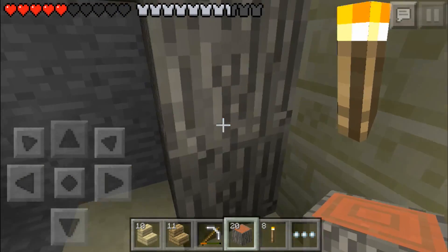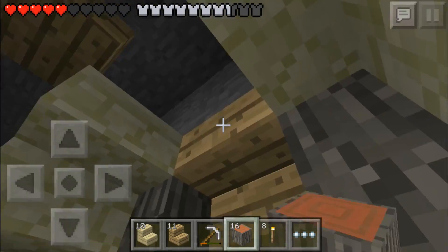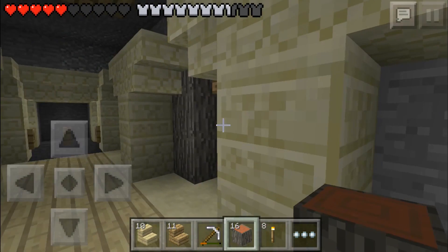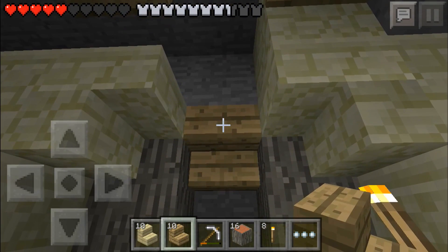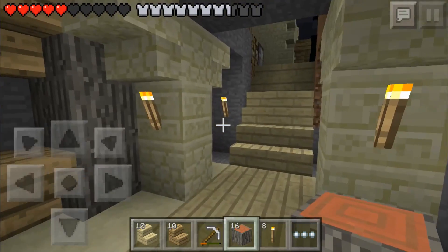We're going to work on the wall accents here. I was messing around in creative and I thought about doing something like this — I love the acacia bark logs, the outer part. I just think it looks absolutely awesome against this for some reason, it really looks good. So we're going to go ahead and go with that.